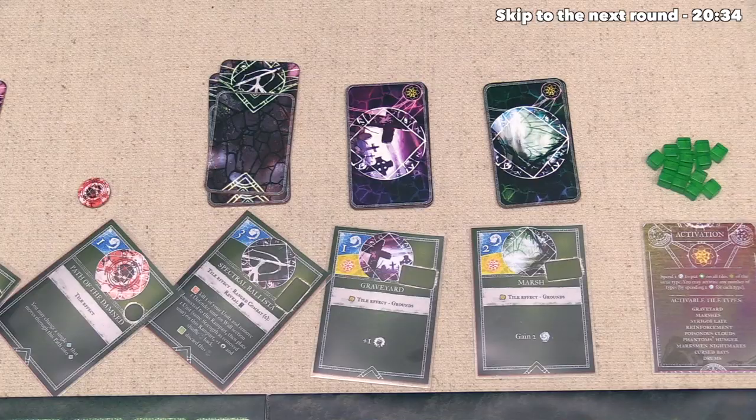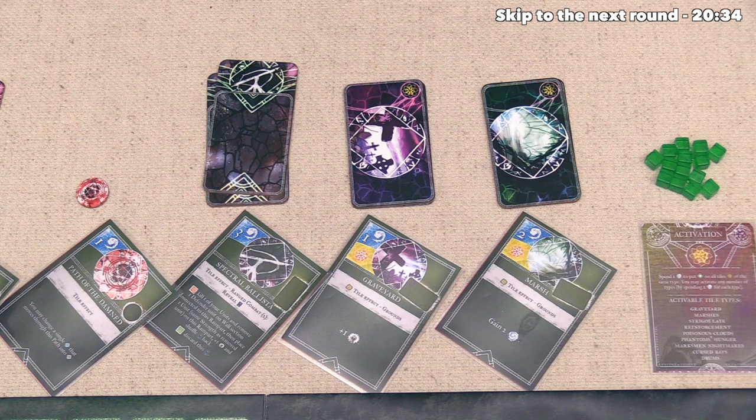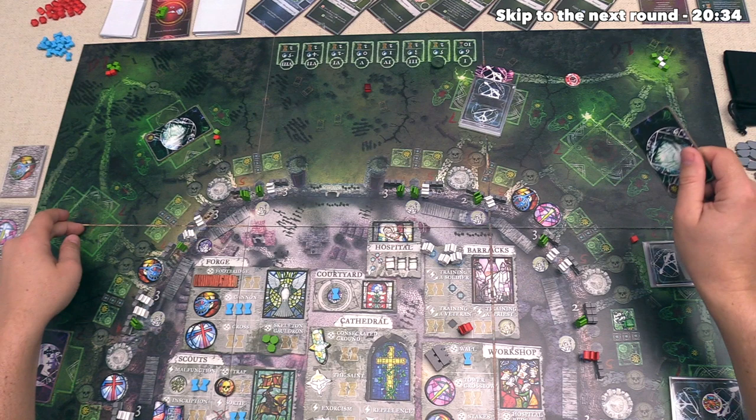Next up, the invading player decides they are not going to cast another graveyard spell, but they are going to create another marsh, which is going to cost them two of their mana. They can pick an empty rampart to put this down into, and as you can see, they've been bulking up pretty strong and they only have two options left. They want to leave one flexible to potentially put a spectral ballista in it next turn, so they're going to put the marsh right over here, and of course since it was just summoned, it comes in with an activation token on it.